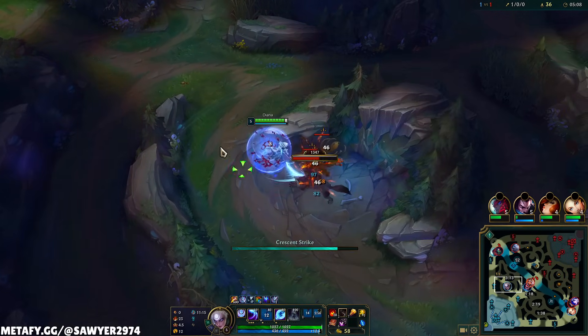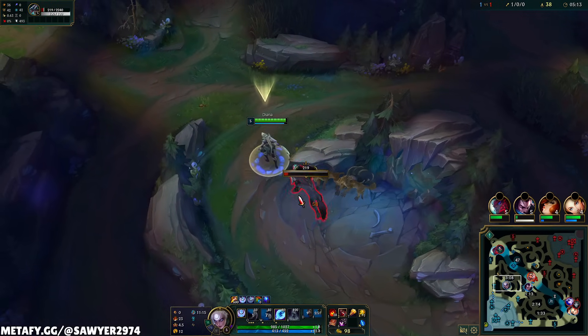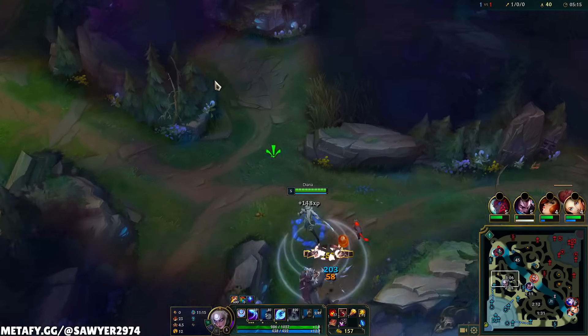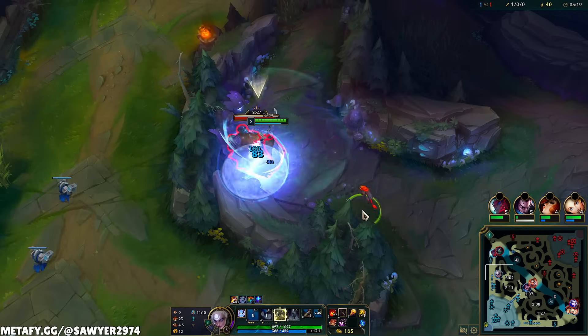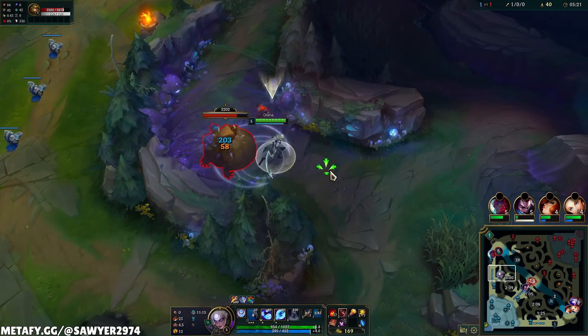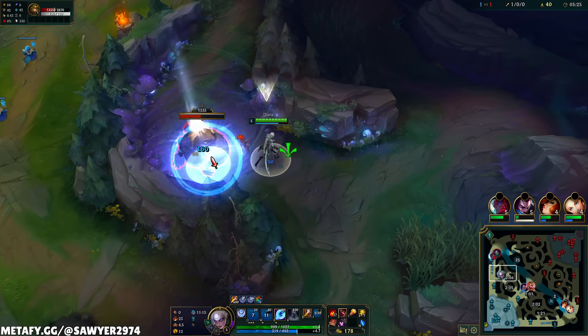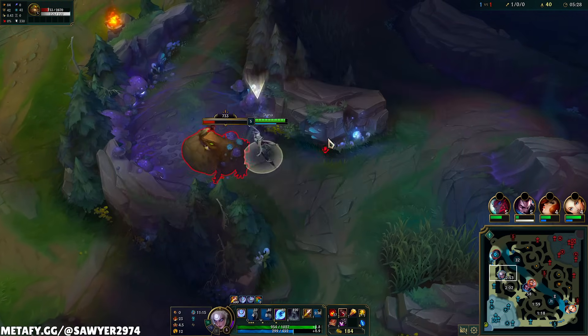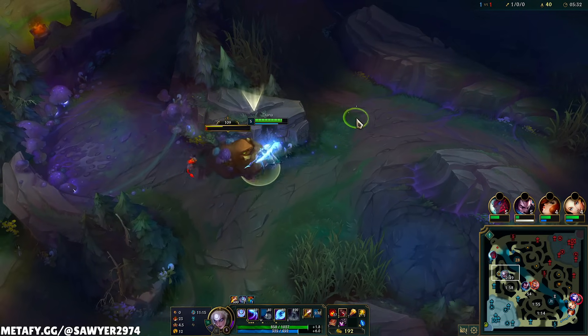I'm going to go ahead and finish up my top side camps. After that, I just need one camp for level 6, which could be the dragon, the void grubs, etc. Blastlash Amptome gives me 60 ability power, and the Glowing Mote gives me 5% ability haste. As I end my clear on the top side, Volibear's not having a good time — but that'll show him to skip a camp. Can't compete with 44 CS.